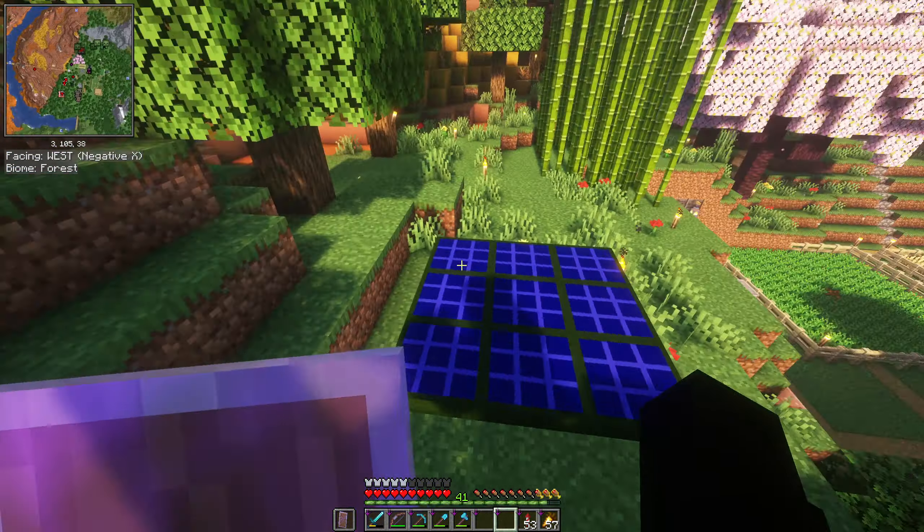When you mouse over the furnaces, they show 7,500 energy. Let me throw in a bunch of cobblestone to make regular stone — you can see it's processing. Both furnaces are lit now. The recipe takes about 200 energy to complete. We have upgrades: a tier one speed, tier one efficiency, and tier one energy capacity upgrade. Each upgrade increases speed by 1.5x but also increases energy consumed.